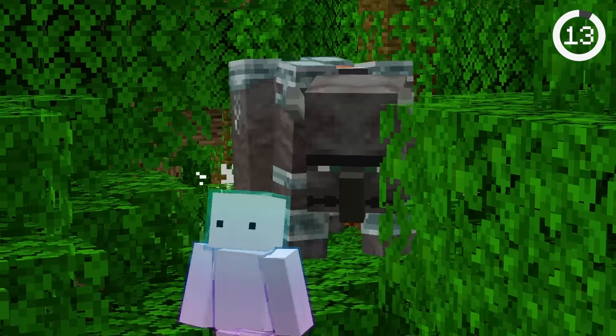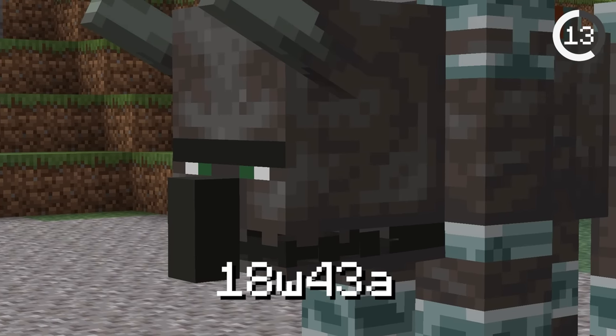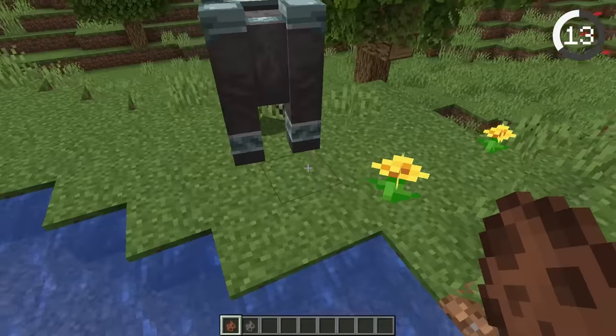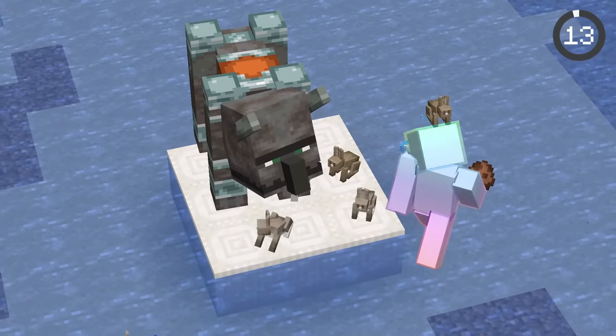Ravagers are one of the scariest mobs, but they used to have a secret fear. When they were first added in Snapshot 18W43A, they were actually afraid of rabbits and would run away from them. However, Jeb later tweeted that it didn't quite fit the scary nature of the Ravager, and the feature was removed.